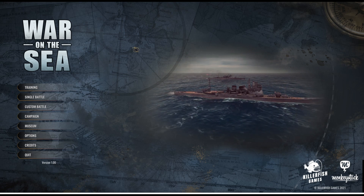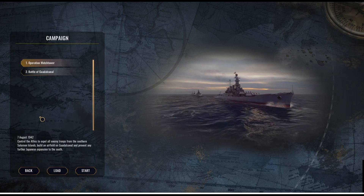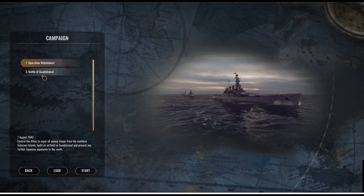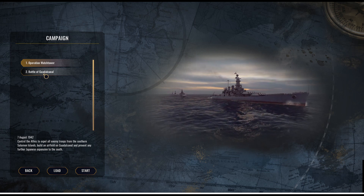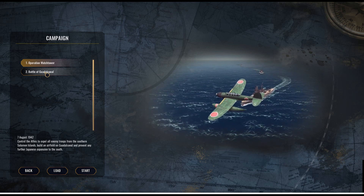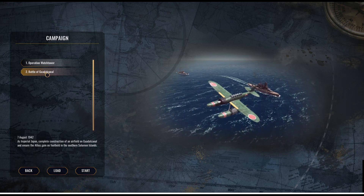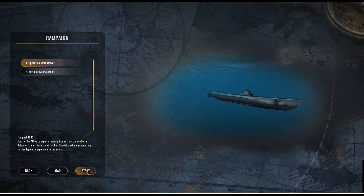So with that being said, let's go ahead and jump into the campaign. There are two campaign options: Operation Watchtower, played from the American side, and the Battle of Guadalcanal, played from the Japanese side. They both start on August 7th, 1942, and in today's video we're going to be playing Operation Watchtower — the American side of the campaign.